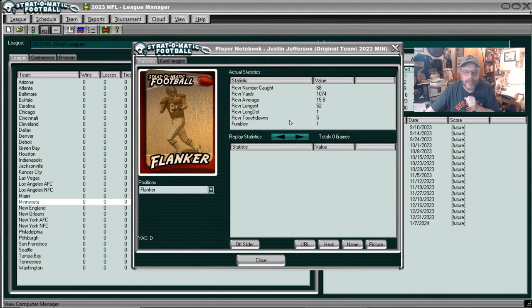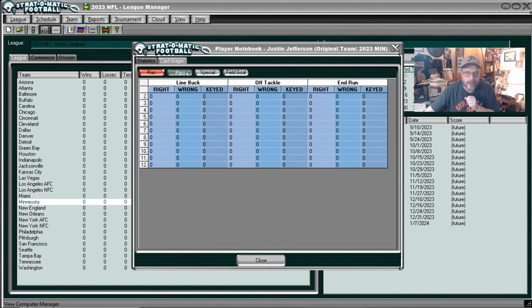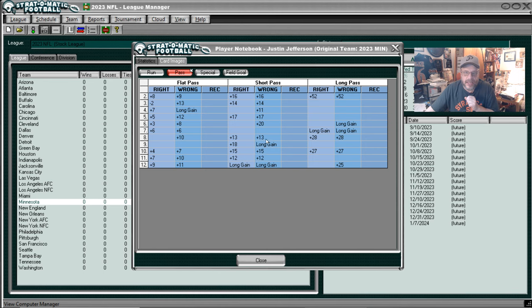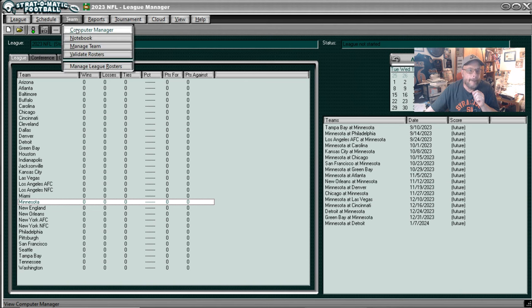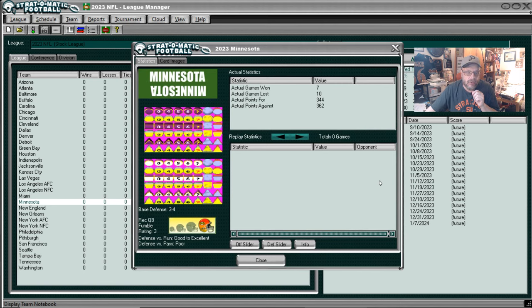Justin Jefferson — let's take a look at his pass reception card. That's a sweet card. He's got two long gains on short pass, two long gains in a row on long pass wrong, and a double long gain at seven on long pass. And he has a long gain on flat pass too. Minnesota's defense was good to excellent against the run and poor against the pass.